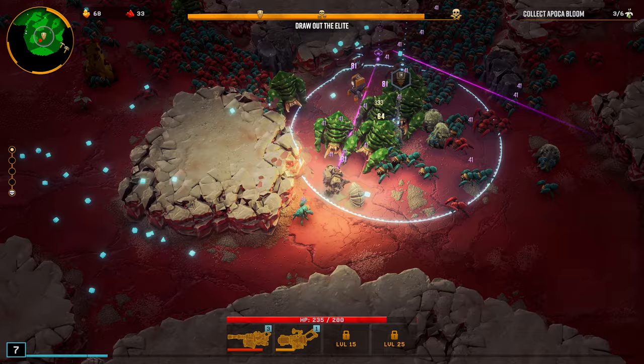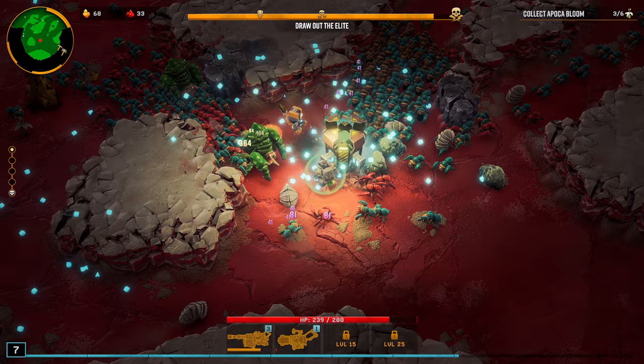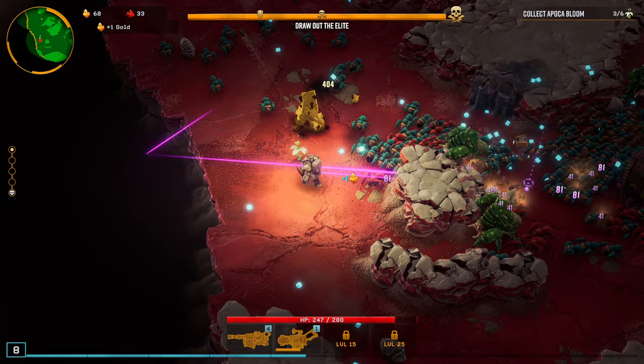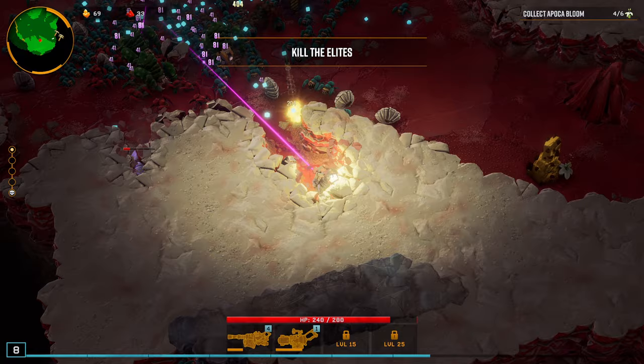Ideally, we want to get Piercing first on this Thunderhead — that's going to be super important for us. Let's do the Gold, because that's going to work really well on this map. Let's do the Damage and go get some more resources. More Nitra — I think there's some more Nitra at the top of the map, but there's got to be some down here too.